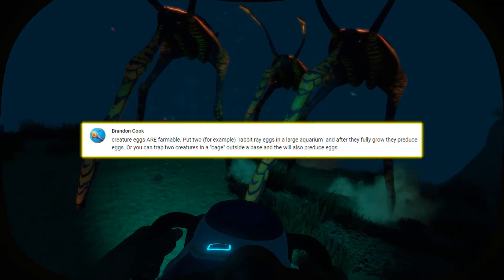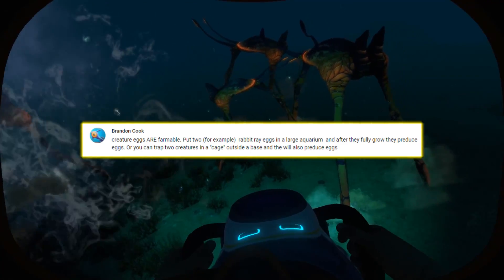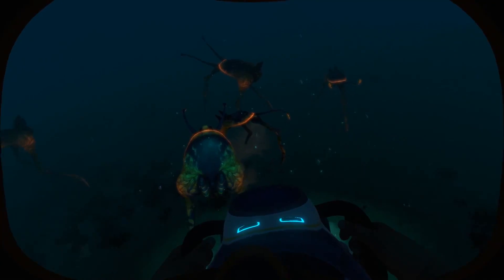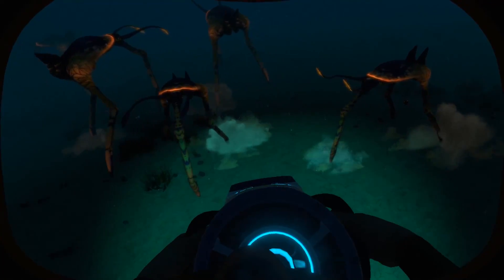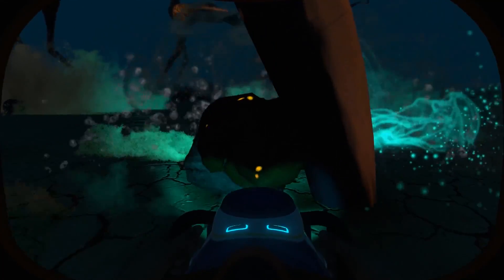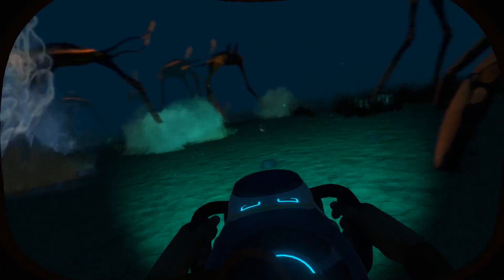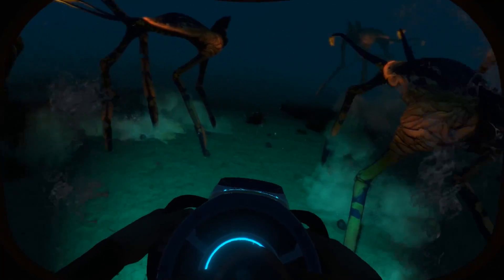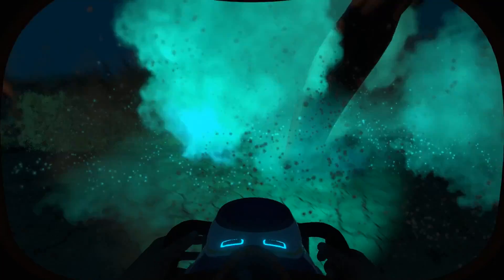The last thing I'm going to mention comes to us from viewer Brandon Cook. He made the point that creature eggs are in fact farmable, because the creatures that hatch from eggs will produce more eggs when placed in an alien containment, or if you trap two creatures in a makeshift cage. In my past experience I had never seen this, so I had to test it — and I stand corrected. I tested using two rabbit rays in an alien containment and saw them produce additional rabbit ray eggs.